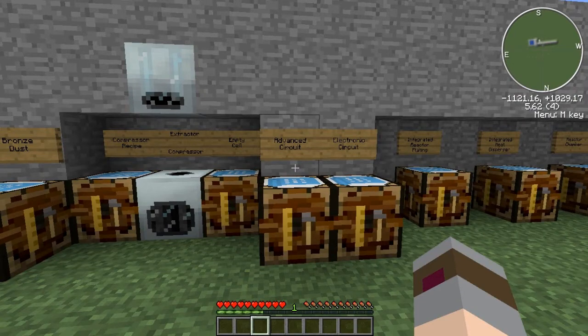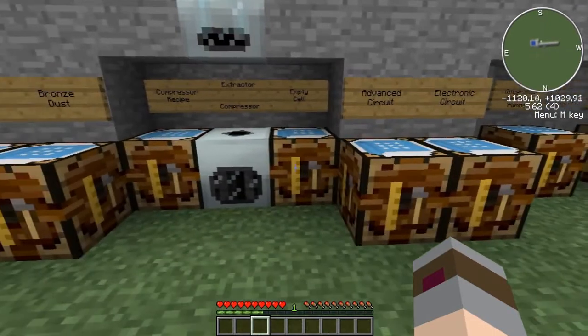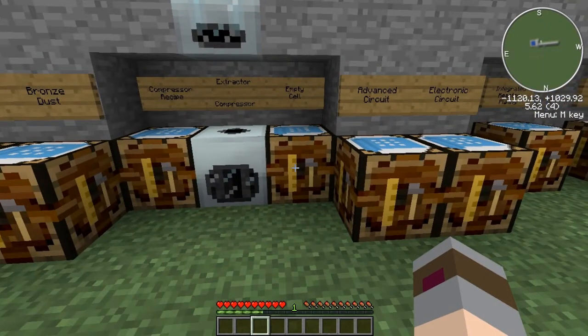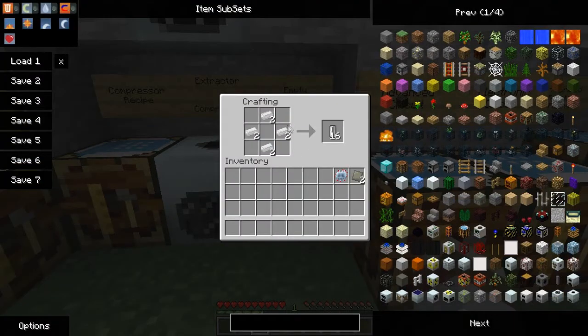The next thing I'm going to show you is actually the first real component of a nuclear reactor. It's the first thing that does not stack, so be warned — when you make these, you are going to run out of room quickly unless you are using an alchemy bag or alchemy chest. So we're going to make ourselves some coolant cells. Before we can make coolant cells, we need water cells, and before water cells, we need empty cells to fill. To make an empty cell, it basically looks like you're trying to make a gear out of tin — four pieces of tin will give you 16 empty cells.